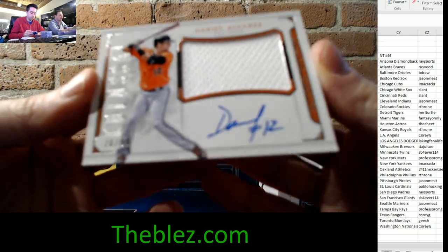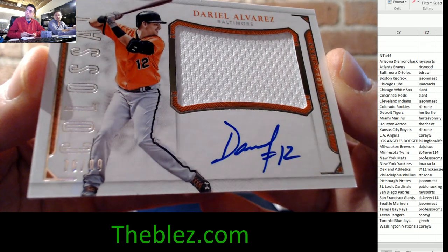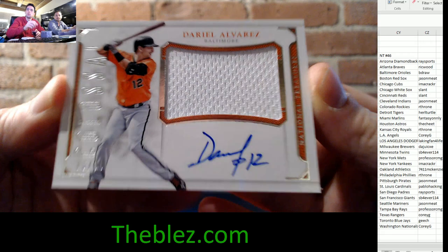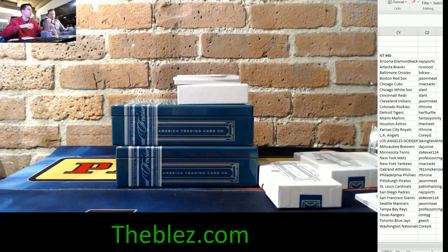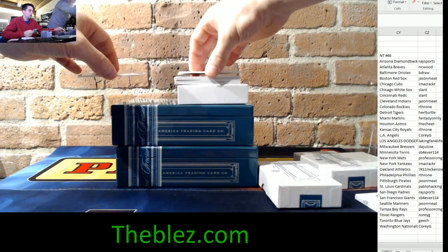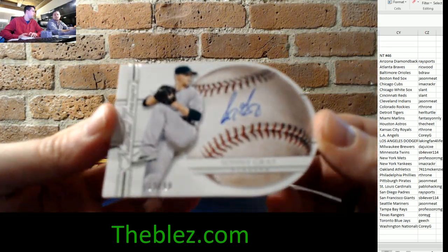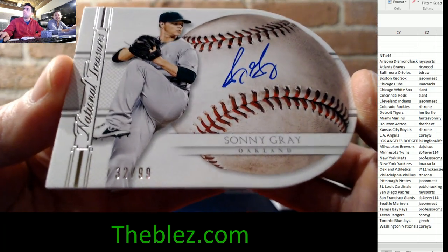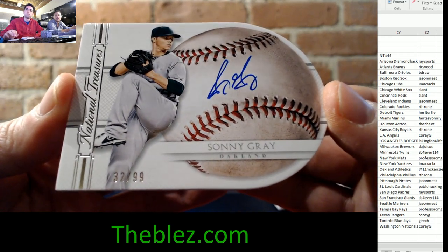Next up — a Colossal Jersey on-card auto for the Baltimore Orioles, B-Draw, 26 of 99, Dario Alvarez. We see this player a lot in Dynasty — when we see him, it means redemption. There's a redemption underneath, 32 of 99, pitcher for the Oakland Athletics, on-card autograph: Sonny Gray.